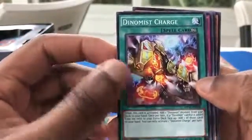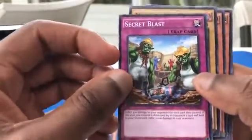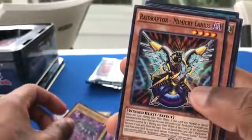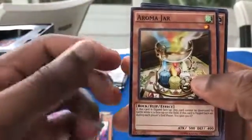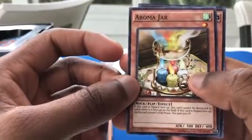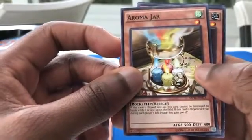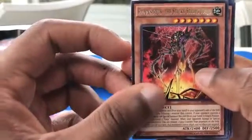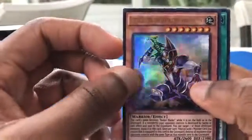Dino Mischarge. Secret Blast. Mystery Shell Dragon — 2000 attack, four star, not bad. Raid Raptor Mimicry Lanius. Aroma Jar — if this card is flip face up it cannot be destroyed by battle, and during each player's end phase you gain 500 life points. Then my rare: Kumongus the Sticky String Kaiju. Buster Blader the Destruction Swordsman — this card's name becomes Buster Blader when it's on the field or in the graveyard. Interesting.